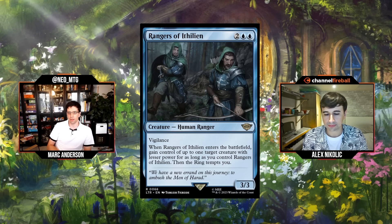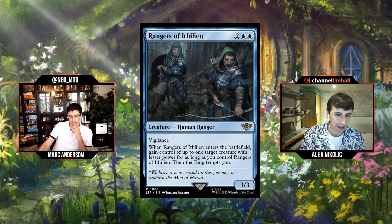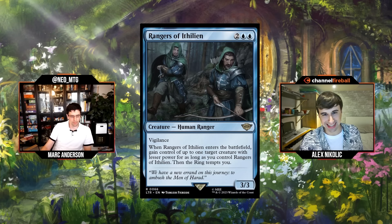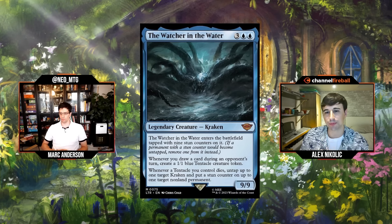Rangers of Ithilien is two-blue-blue for a three-three human ranger with vigilance: when it enters, gain control of up to one target creature with lesser power for as long as you control it, then the ring tempts you. Cheaper than similar steal effects like Mind Flayer from AFR, and stealing anything forces your opponent to scramble to get it back. Vigilance is gravy. The ring tempt is free value even if it dies right away. Grade: A-minus.